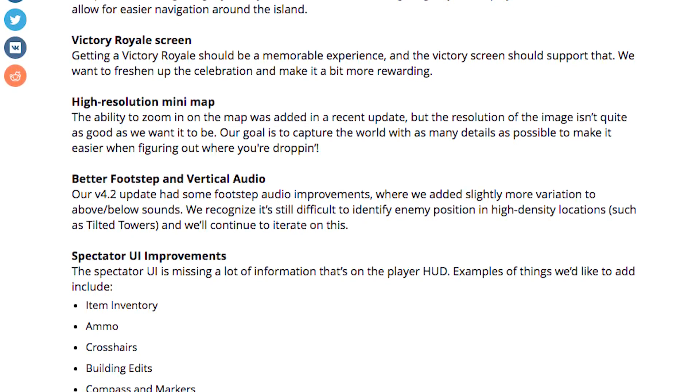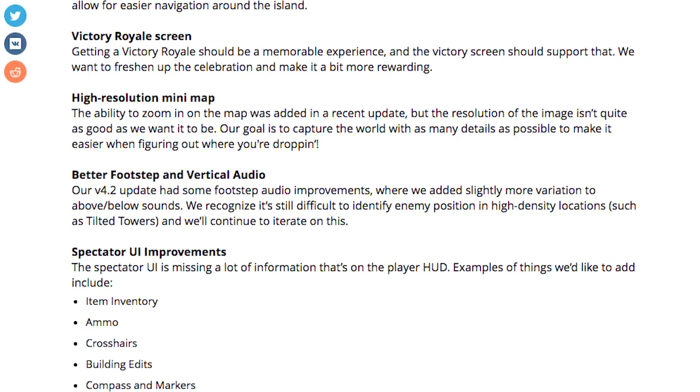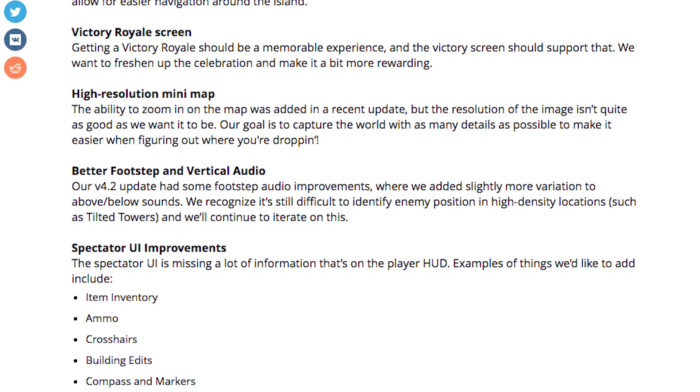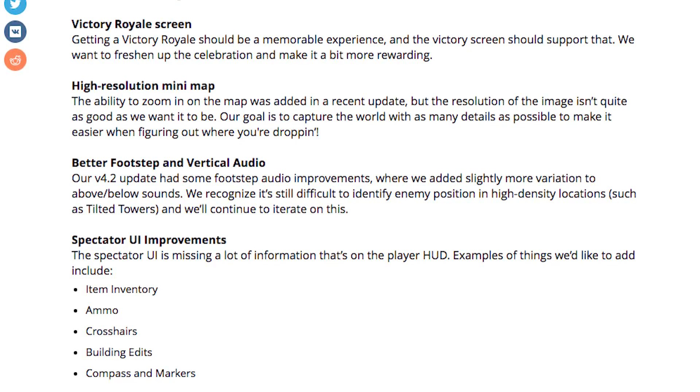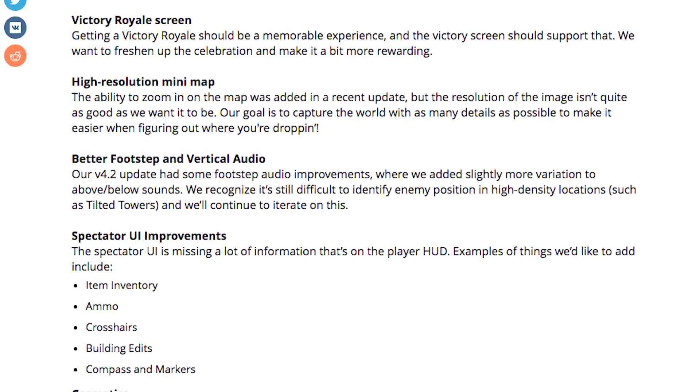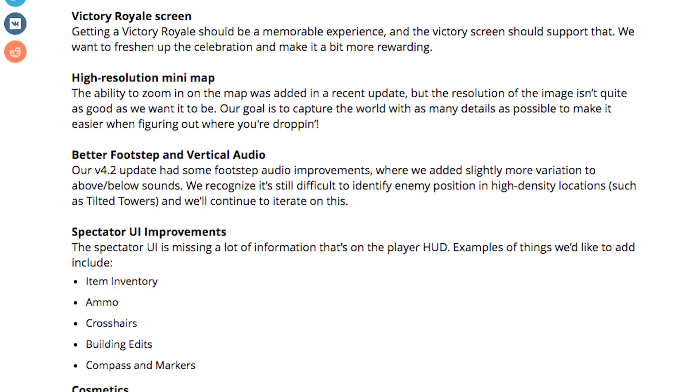Spectator UI improvements was another one. The Spectator UI is missing a lot of information that's on the player HUD. Examples of things they want to add include item inventory, ammo, crosshairs, building edits, compass, and markers.